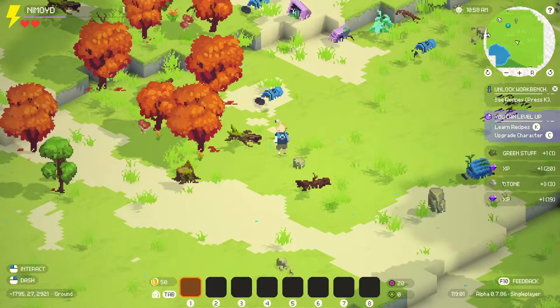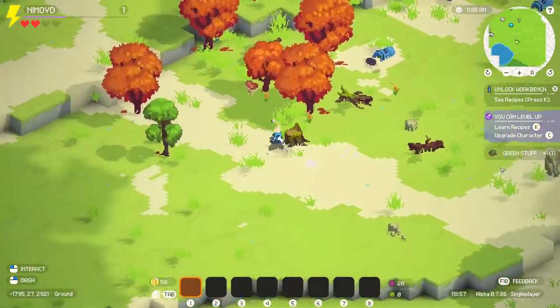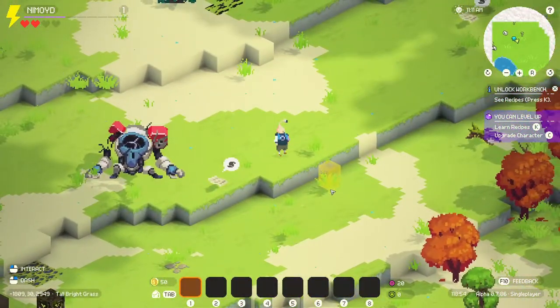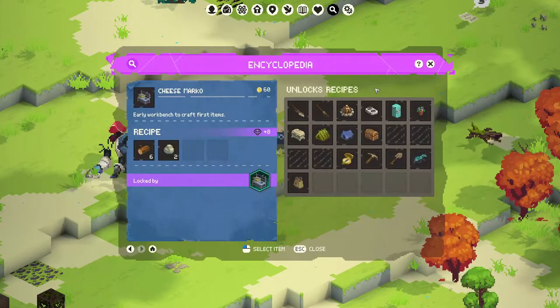Oh, there's XP. So that's XP. Stones. XP. Green stuff. So this is stuff we gathered recently. See recipes. Let's go closer back to my little ship over here. We got 50 gold coins down here. Press K for recipes. Okay. Early workbench to craft items. Wood, stone, workbench. How do I build it? Do I just click this? Oh, this gives us the information on it.